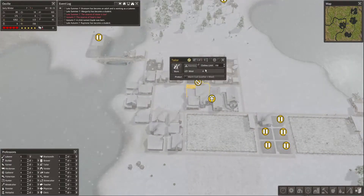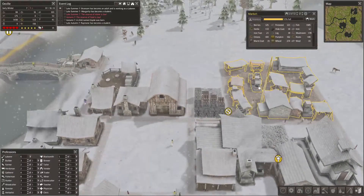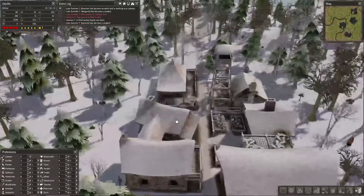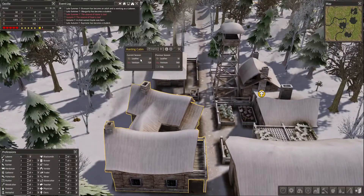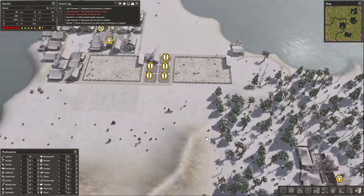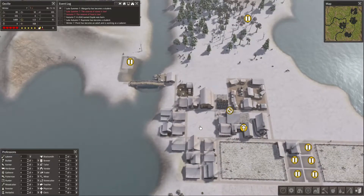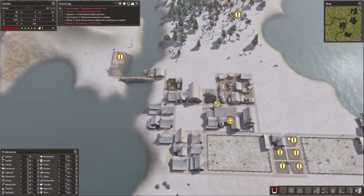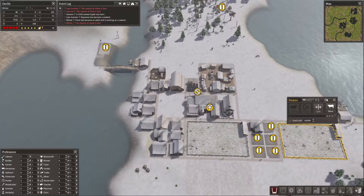We're struggling on coats. Why? We've got wool but we've not got leather. It is leather that's the issue with the coats. We're not making a great deal. It would be good to get a second hunting cabin, maybe with the gatherer's hut. We do need more leather coming in because we've got a lot more wool than leather at the moment, which is weird because it produces - I guess it's about the same amount but I've got two fields producing wool.